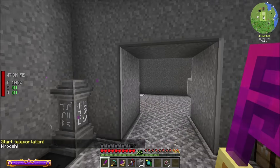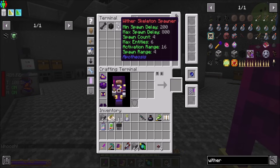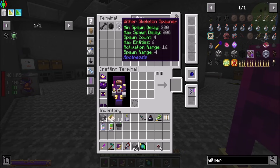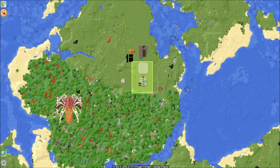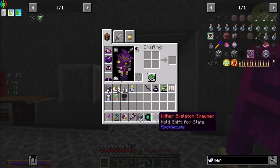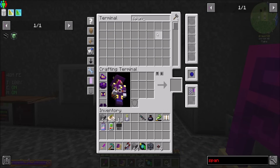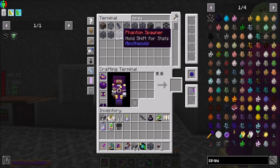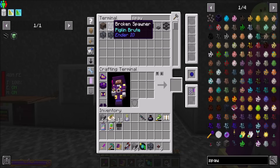Let's start looking at how we're going to do wither skeletons. For wither skeletons, we have wither skeleton spawners that we found from Apotheosis — they were up on those rocket ship things. We found quite a few of them actually. We got zombie spawner, phantom, hoglin, and all kinds of them.